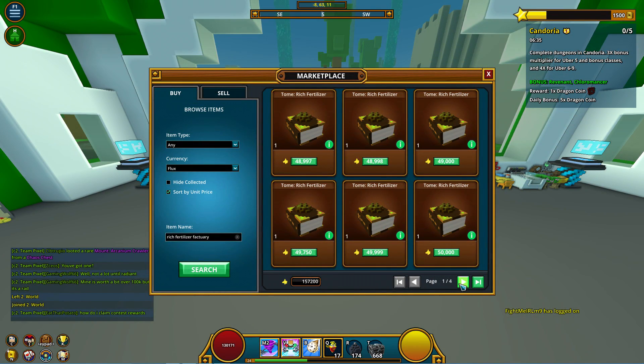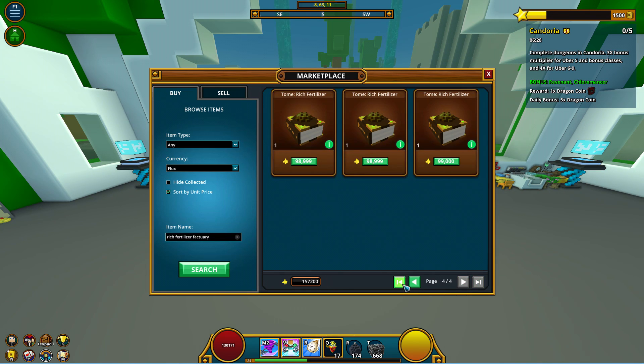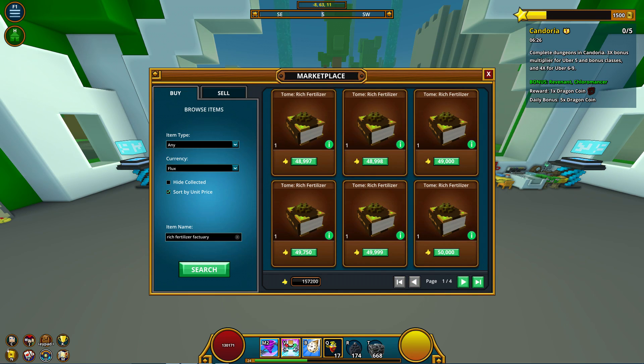The last common tome is the Rich Fertilizer Factuary. You can purchase this in the Flower Power Pack which can show up under the deals tab of the store. However, I would suggest purchasing from the player market as it can also appear in chaos chest rotation.